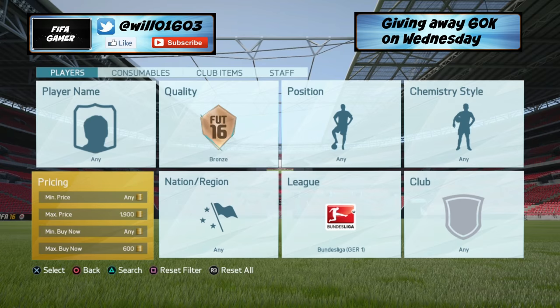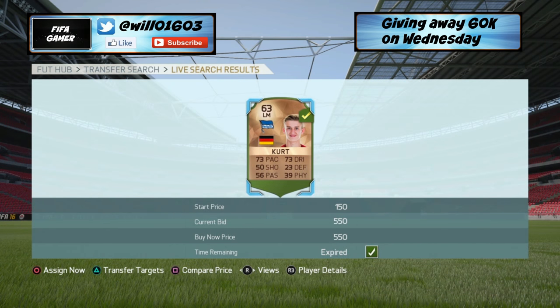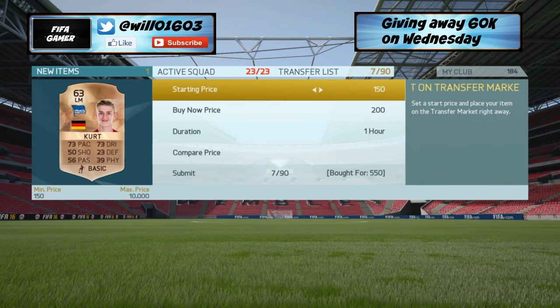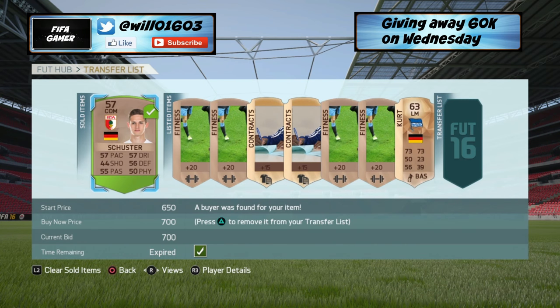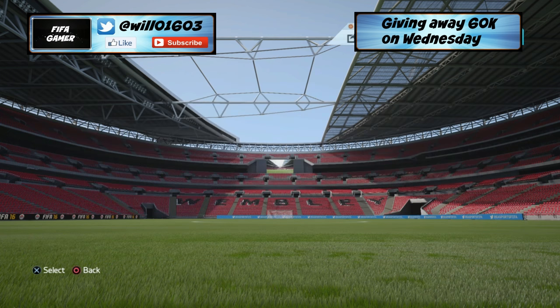All you want to do is put in this sniping filter and just keep changing the max price to refresh the pages. As you can see, I picked up another bronze player here, and you just want to go ahead and list them for about 750–800 coins. They'd easily sell for 800 coins, but I'm listing them for a bit less just to show you that they do sell. You can also do this with gold players — as you can see, that guy sold almost straight away.